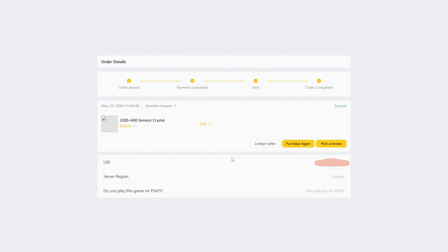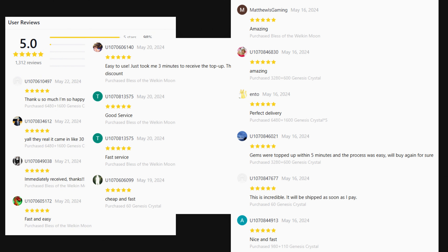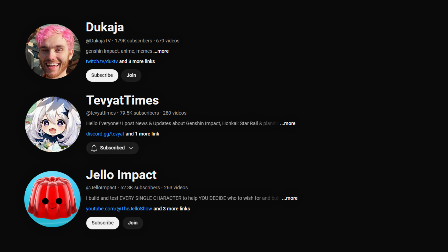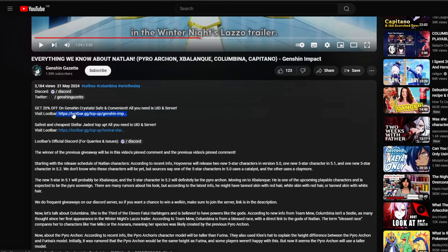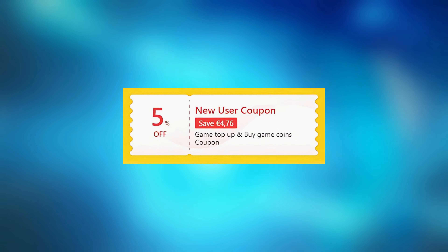No hassle. It's completely safe and secure and has thousands of good reviews on their website. Even big creators like Dukaja, Teyvat Times, and Jello Impact approve of LootBar, so head over to the link in the description and start saving money. New users get 5% off their first purchase.